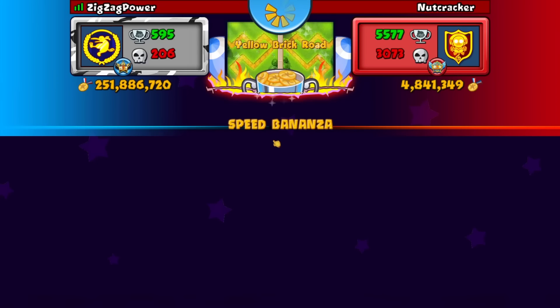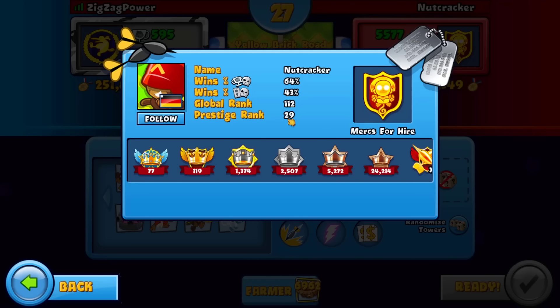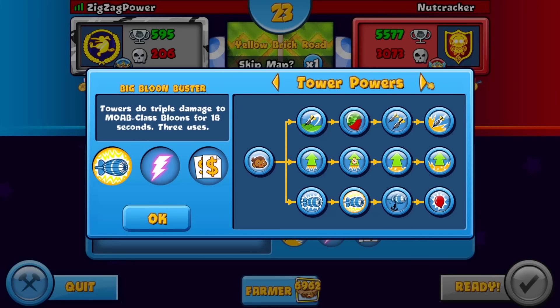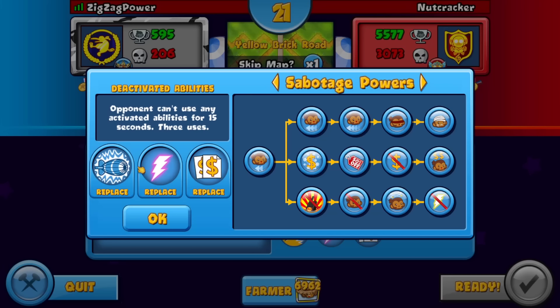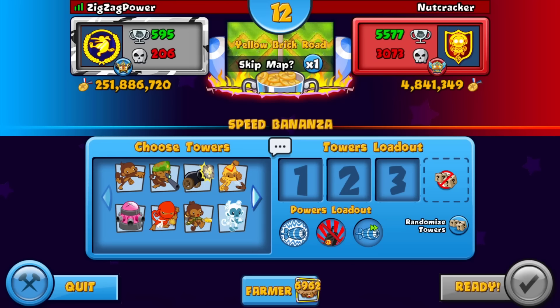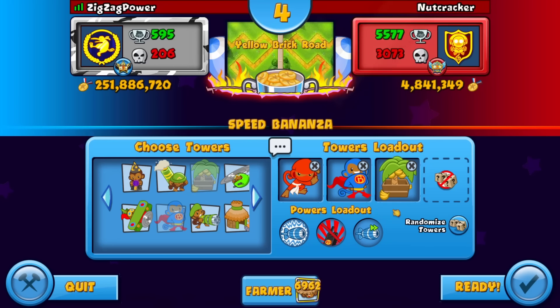Our first opponent is prestige 29, not the most hardcore grinder but not the worst player either. We're going to go with Big Balloon Buster — very important — then Deactivated Abilities, and then for this to be truly meta, we want Turbo Mobs. This is the best possible power setup you could go with. We of course want to go Ninja Super Farm, and I'll explain why we're choosing ninja.